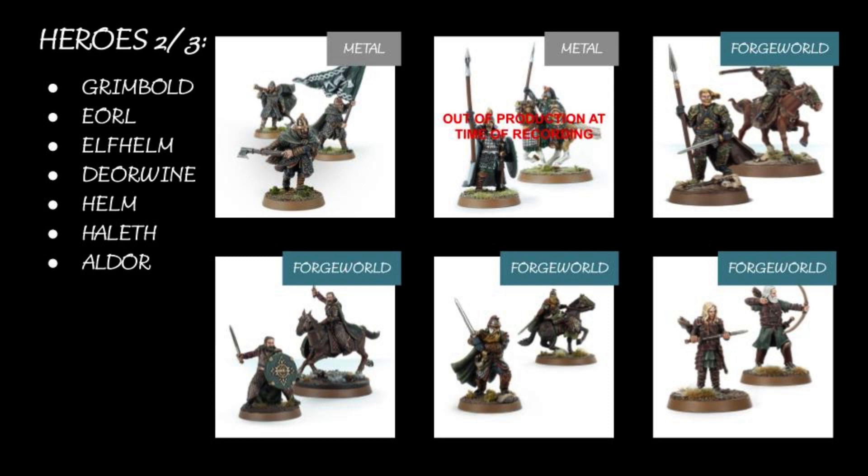Helm: Helm is very good. We heart Helm. Maybe brought down by the fact that he can't have any other named heroes with him, but he on his lonesome is good and his Legendary Legion makes him a real tanky boy. If you ignore points, probably the best Rohan hero — but still fight five. Doesn't have an armoured horse, but his horse does have armour. Go figure, explain it Games Workshop.